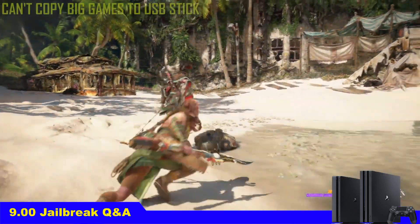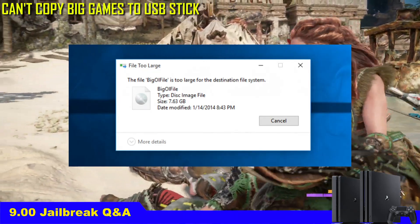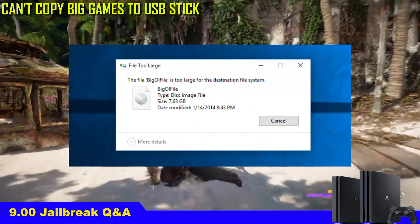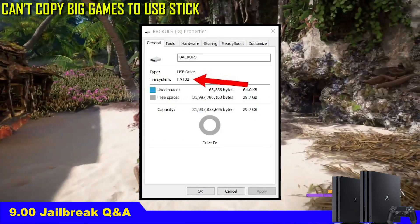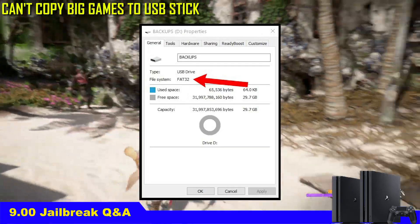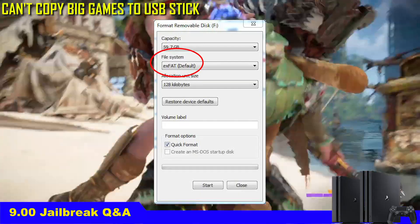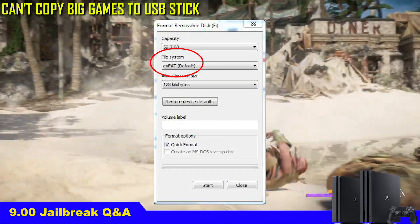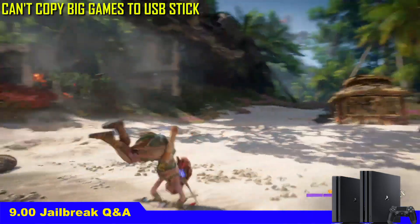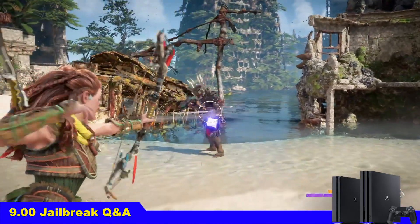Number 7: I'm trying to send a game to my USB stick but it's telling me the file is too large for the destination file system. That means your USB drive is formatted with FAT32, which does not support files larger than 4GB. Format it to exFAT and you can copy games as large as you need. So format that USB drive to exFAT.